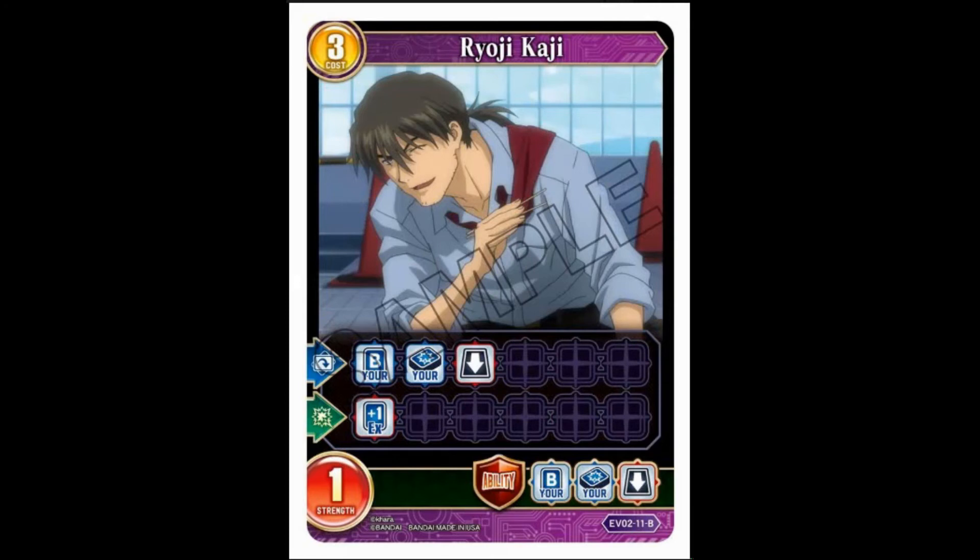Next up we have Kaji — his first name is Ryoji. Three cost, one strength. Tap it: choose a battler from your discard pile and return it to your hand. Blue-purple is definitely a thing you can do — just keep recycling those blue sentinels and never get attacked. Once destroyed you get an EX card. Guardian ability: choose a battler from discard pile and return to your hand. This has more application than just getting back sentinels.